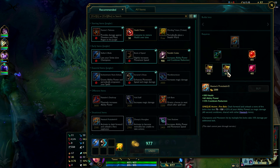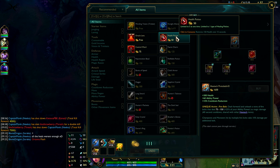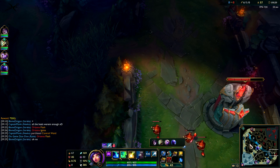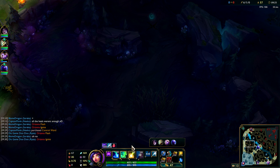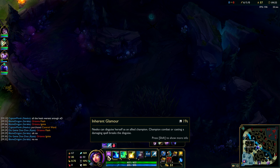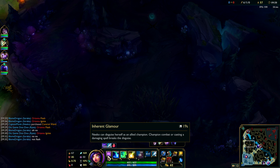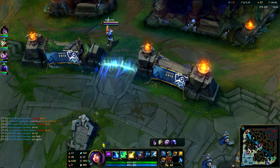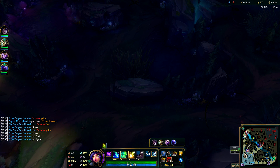Let's get ourselves the Sorcerer's Boots. Protobelt seems like a great item for this champion based on what I've seen so far. I'll get the control ward. Let's see — does the passive camouflage cost HP or not? I'll camouflage as Master Yi — I'm pretty sure it doesn't cost any HP.